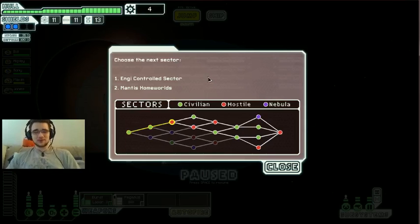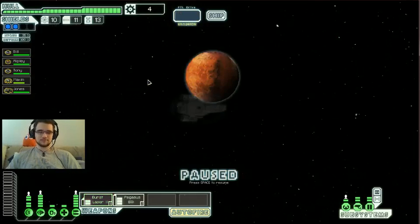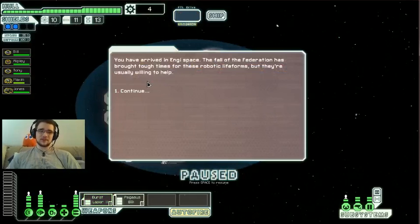Ho there, friends, and welcome to the next episode of FTL. The Blitz Gamer striking at you again. Here we are, selecting our next sector. We've got Engie Controlled or the Mantis Homeworlds. The Mantis Controlled sector was brutal, and I liked Engie. So I'm going to go with probably the safer of the two options — the Engie Controlled sector.